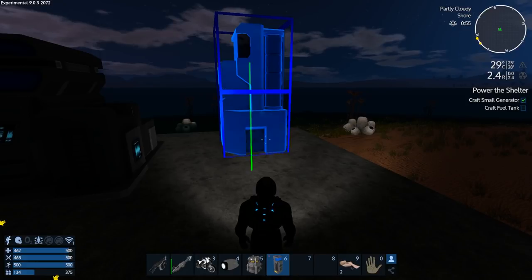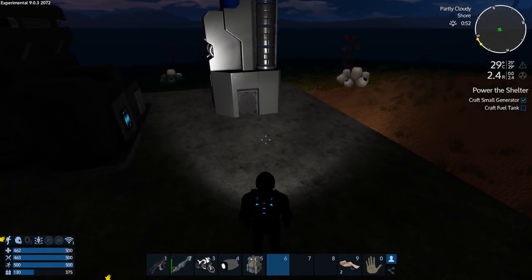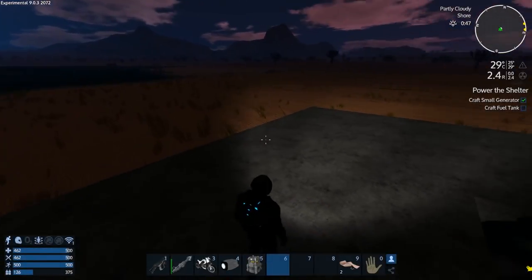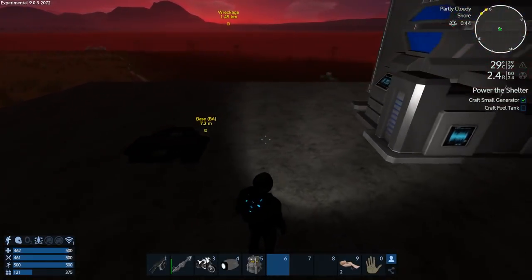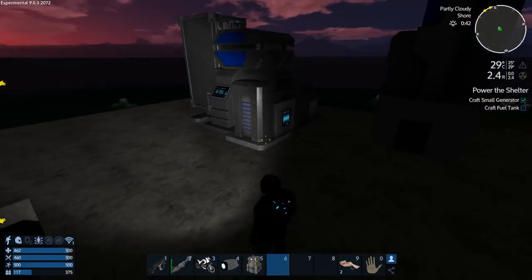As soon as I power this up we're probably going to get attacked, so I want to be prepared. We actually have battery power of 32 all of a sudden — that's because I put out those solar panels ahead of time. For some reason they collect a whole bunch of power and when you connect the solar panel afterward it dumps all that stored power in bulk.